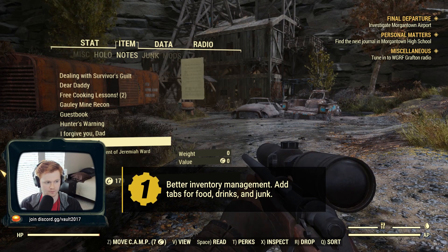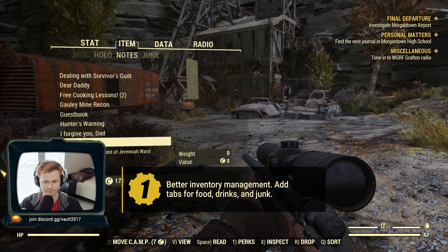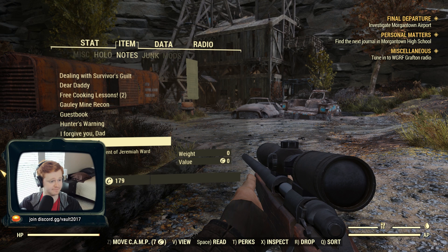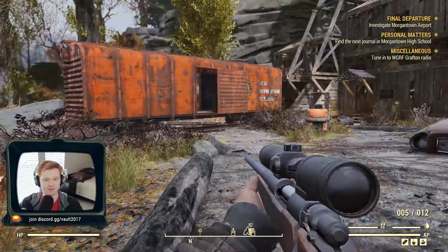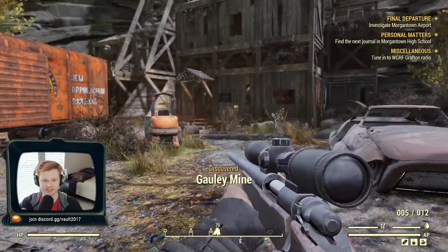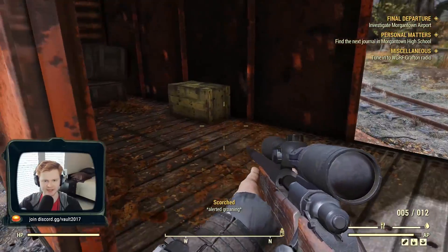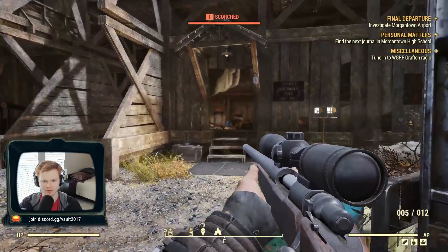First is better inventory management. I'm not even talking about stash size or weight — just the tools we have to sort items needs to improve, particularly in the aid category. Since we have hunger and thirst to worry about with all those softcore survival mechanics, I'm constantly having to dig through aid to find my food and drinks. My solution would be to separate chems from food and drinks entirely — give me a separate tab so I can find what I need more efficiently.